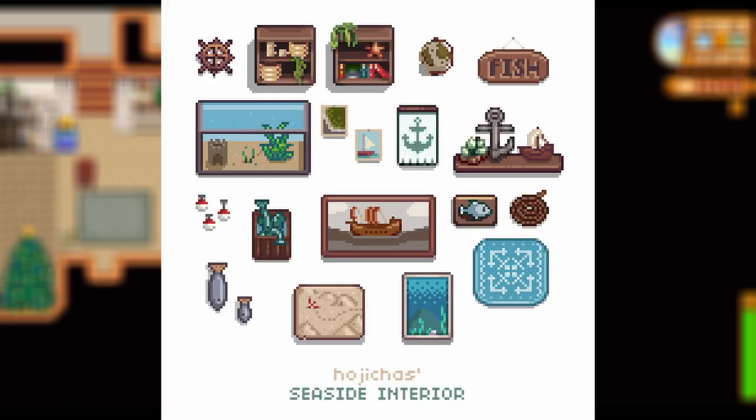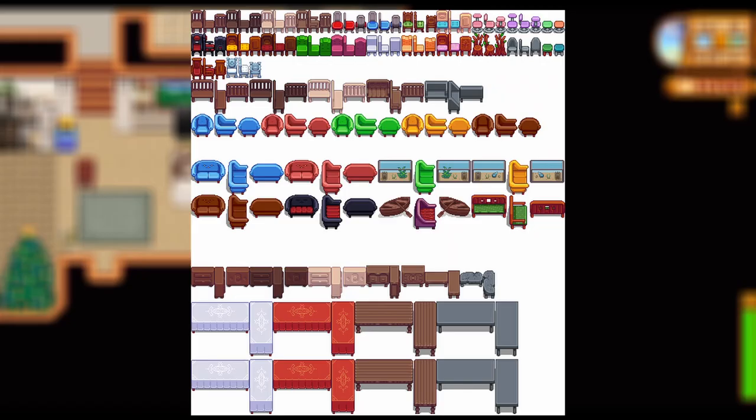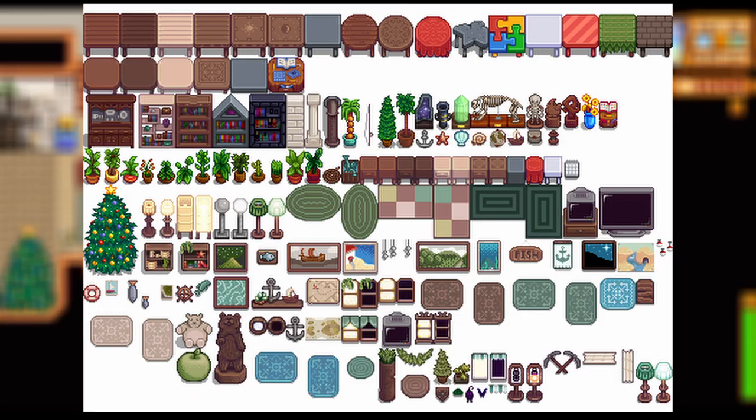Second on the list we have the Seaside Interior mod — a little fave of mine. This is all nautical and fishing themed furniture with lots of wall decorations that I think look incredible. I love the shelves, the little signs, the paintings, even the little fish. You also get some furniture recolors and fisherman-themed style pieces. I think it'll be perfect for a beach farm and it really gives a cool little edge — definitely a hidden treasure mod.